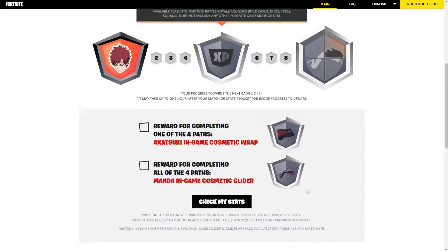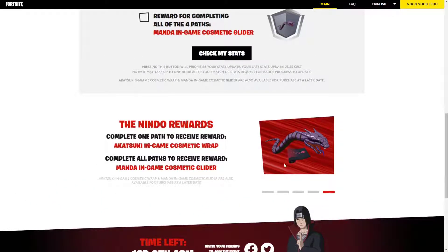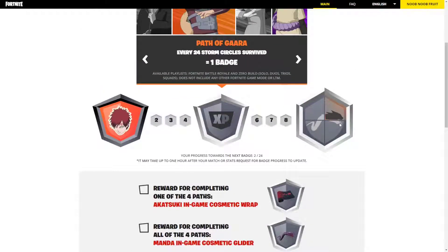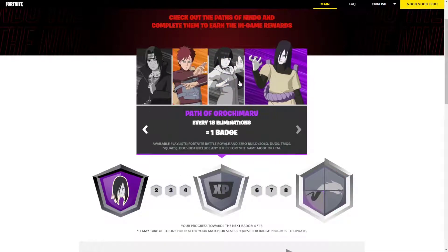And you will get one piece of the Manda Glider. So this is the Manda Glider right here — there it is, as you can see the wrap and the Manda Glider. Like I said, you only unlock one piece of the Manda Glider. You need four pieces, and to get all four pieces you need to complete all four paths.